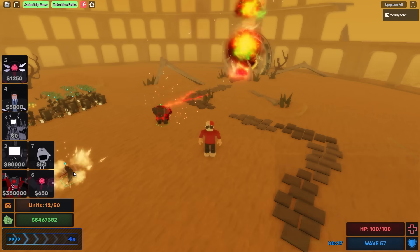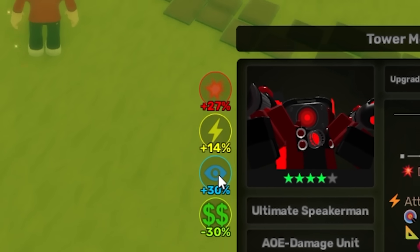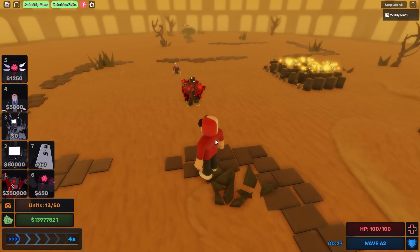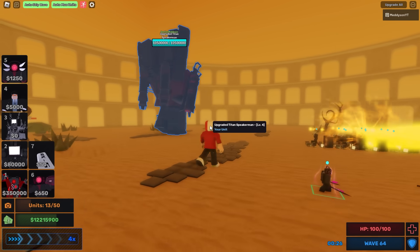We can buff this thing as well, so let's buff it. It's got a 27% damage boost, four times attack speed, 30% range boost. This thing's insane. Can I upgrade it yet? There we go — max. And we have spawned the Titan!